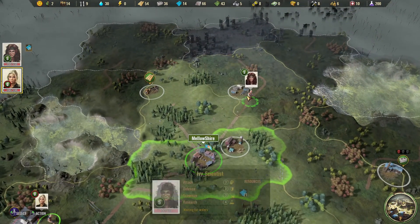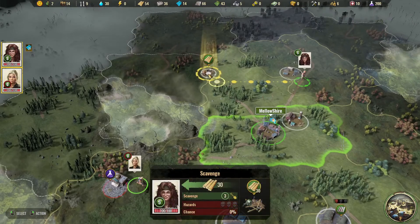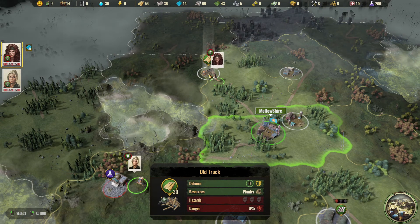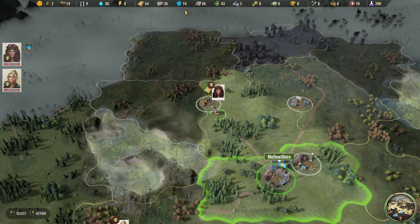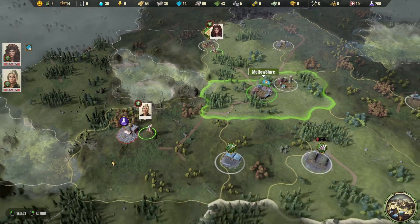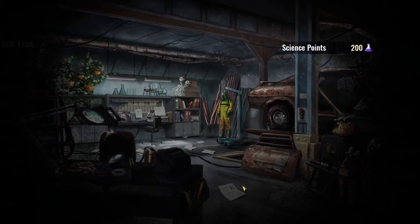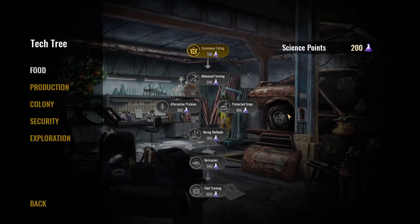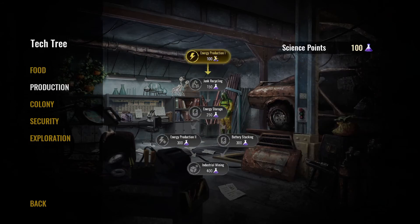Nice, we got some research points from her. She's holding plastic — I guess we can have her come over here and gather the wood as well. She got all the plastic, so that's good. She's got 21 plastic, which will actually help us quite a bit. We got research points, so let's go see what we should research first. I'm thinking food, because that's where we're having issues. Once we get the cookhouse, we'll be able to actually produce more food from the crops we already have, so that'll be very helpful. Now we got 100 left.